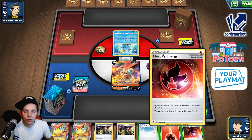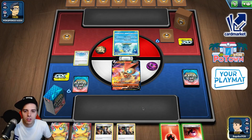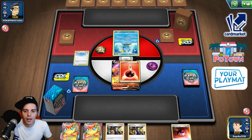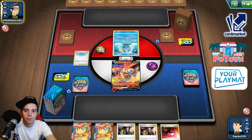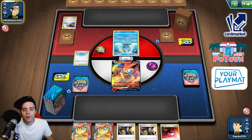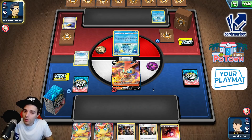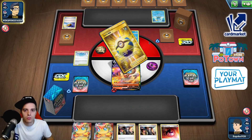I don't know if they will have access to Fan of Waves or anything, but just in case I'm going to slide down Path to the Peak. Getting an energy and we're gonna be attaching the Heat Fire engine next turn. A bunch of Level Balls up here indicates they're playing the Inteleon engine. It could be Dragapult, Urshifu, Leafeon, Jolteon — it could be anything. He has 1, 2, 3, 4, 5, 6, 7, 8 cards — ridiculous.